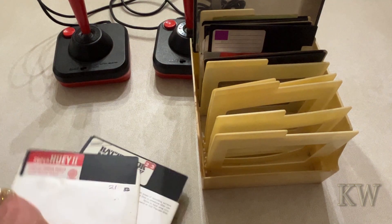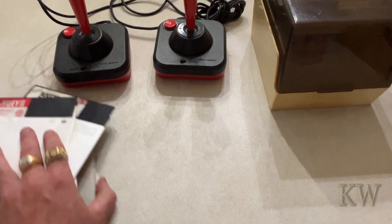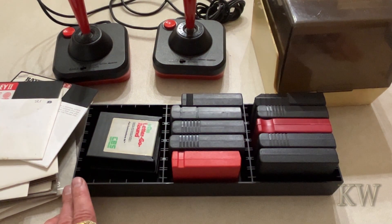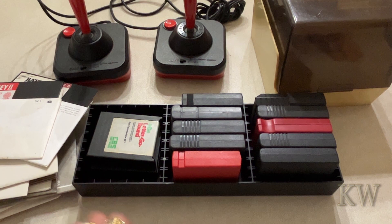So I think some of these are actually copiers, which is kind of cool - which would make sense because a lot of these are copies. And then the coolest part: a little box of cartridges! You don't see a lot of Commodore 64 cartridges. I remember I had Star Trek on cartridge.